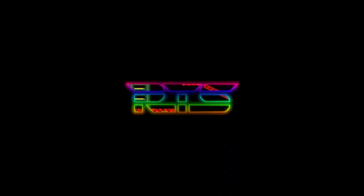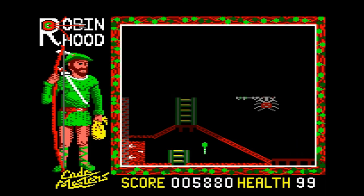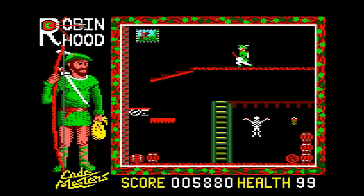We need to talk about Super Robin Hood. Robin Hood for the Amstrad CPC was designed by those cheeky little blighters, the Oliver Twins. It was, in fact, their first big success with Codemasters and earned them a pretty penny.